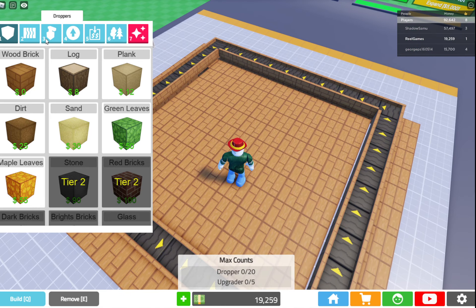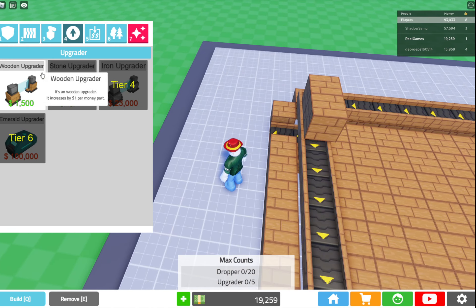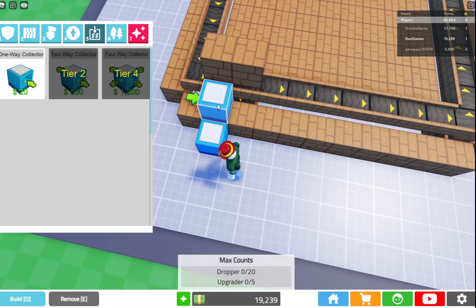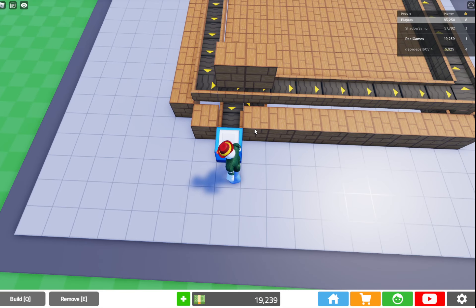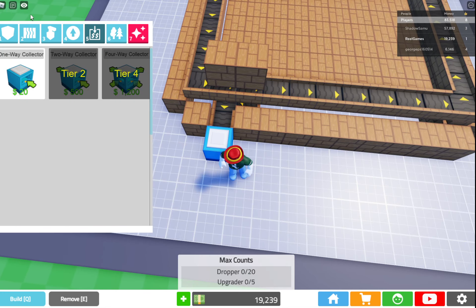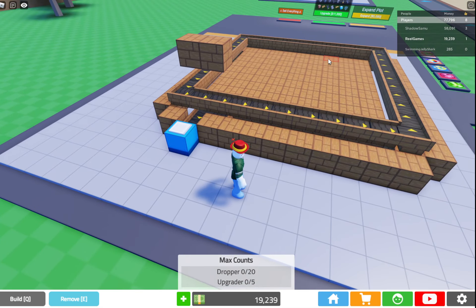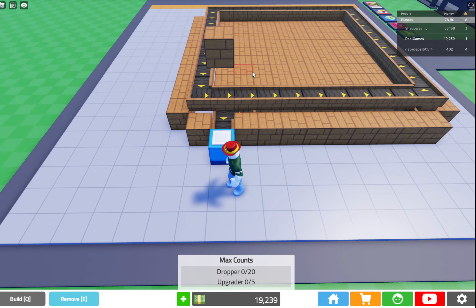The next step is obviously just to get it started. We're going to grab the one-way collector and just put it right there. So now we've got this setup here and we're going to keep this open for now. We can already put it on top, so let's just build two more up and take these away so we know — or we can even do this — so we know which block to break when it comes to that.